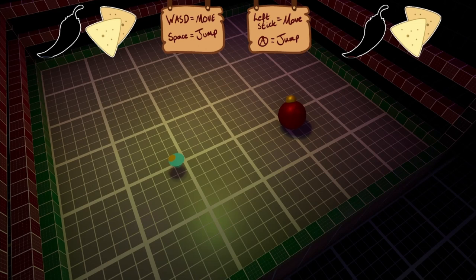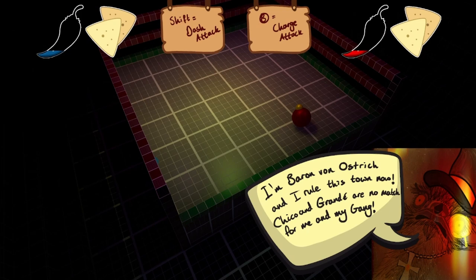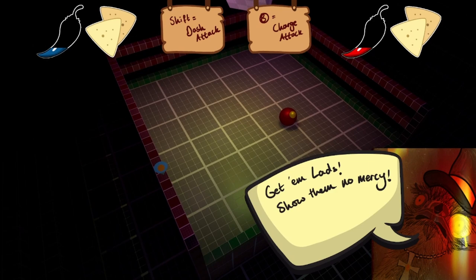The first thing to notice is I've updated the UI. You can see we have some nachos and chili peppers slowly filling up. The nachos are the hearts and the chili peppers are the ability cooldown. I also moved the tutorials to the top part of the screen — I think it's better there with everything else.